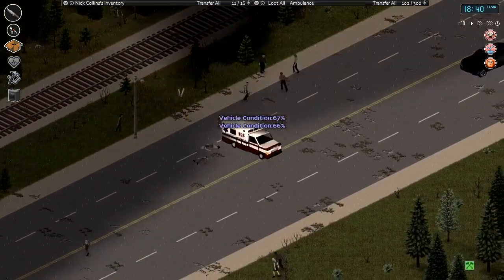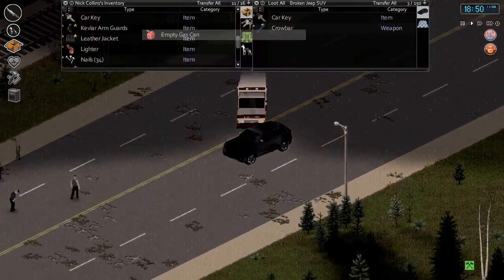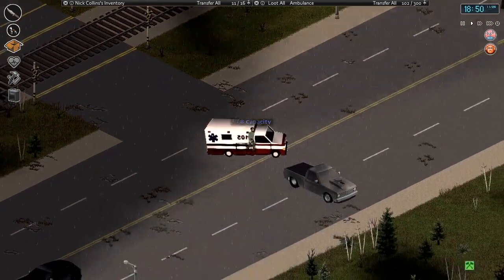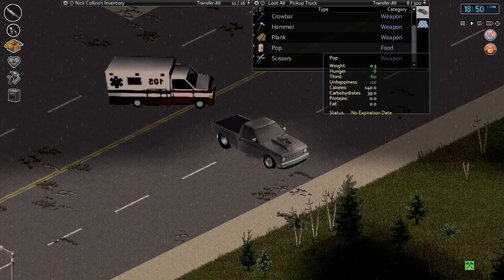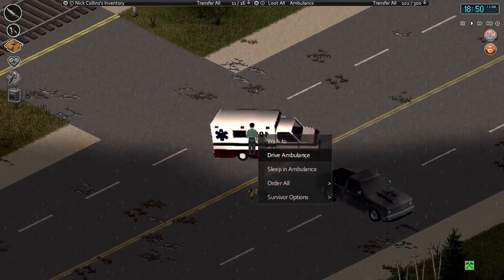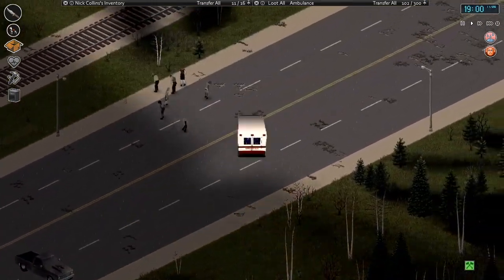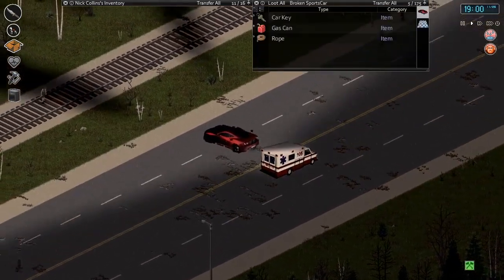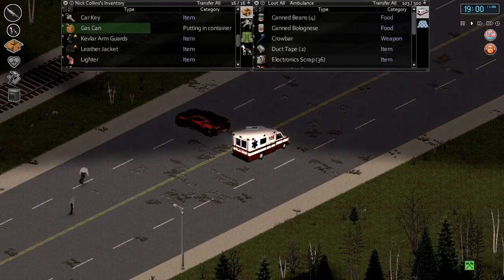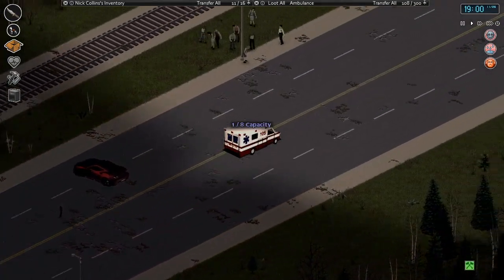This one could have any gas - gas can, let's grab that. I kind of just want to grab all the gas cans. Nothing there. This is how we should have found our gas cans - just go looting cars. Hit the gas can, dump those in there. Oh god, drive ambulance - I messed up there. That warehouse should be right up here isn't it? Pretty close to the edge of the map.